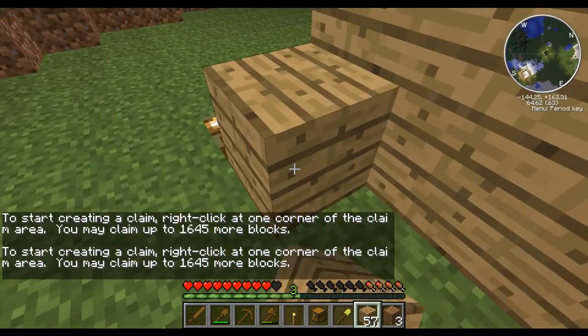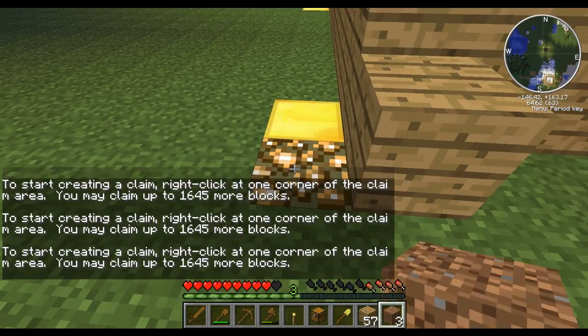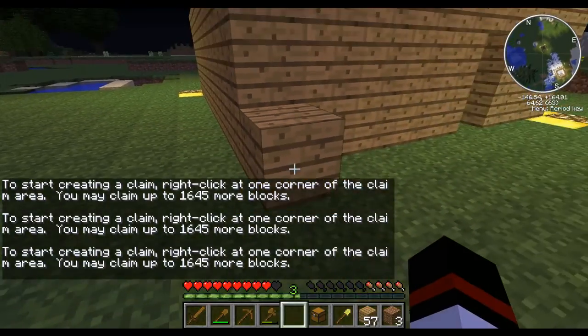You can also, with these blocks, right-click on them. Try right-clicking on something you're not going to put down — just get my fist out, right-click, and those blocks will disappear.